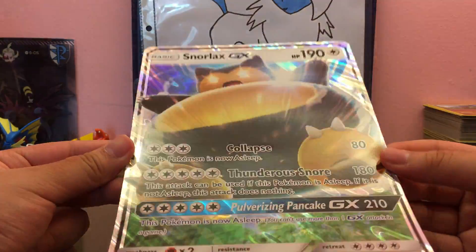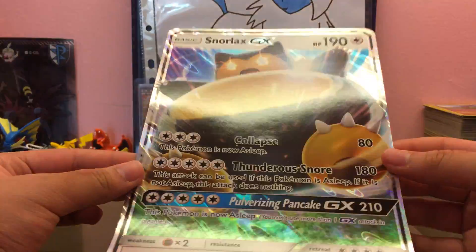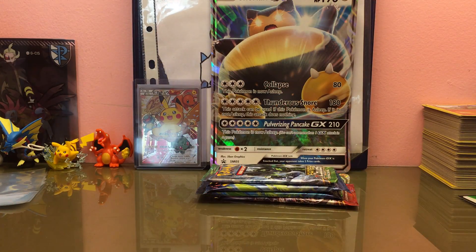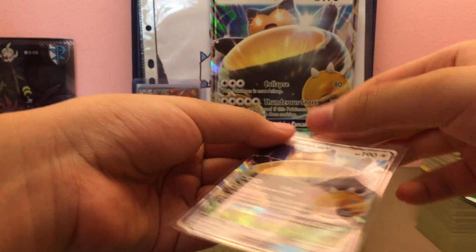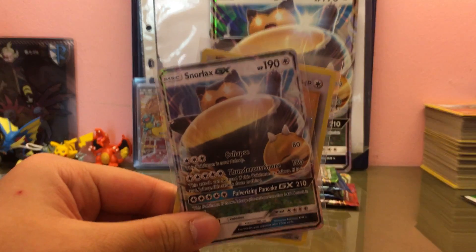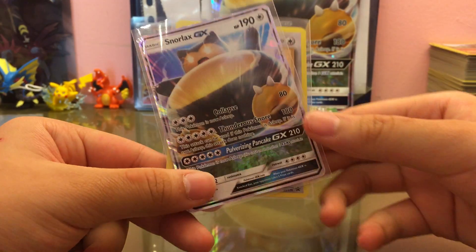So it's kind of big, you guys can see, but I don't really care for these big cards — still cool though. And then we got the Silvally and the Lunala. Oh crap, I forgot to say the promos: you get the Snorlax GX, which I will sleeve, and of course the holo too. There you go — let me move the camera down a bit so you guys can see. There's the Snorlax GX.